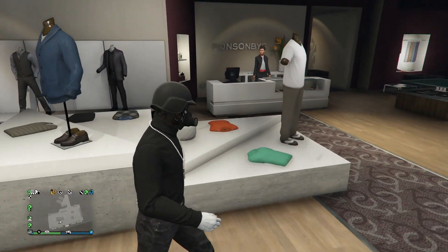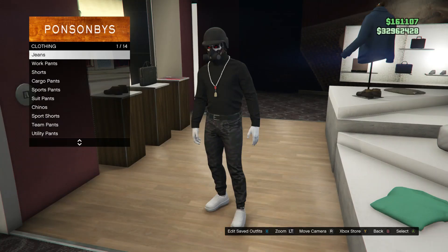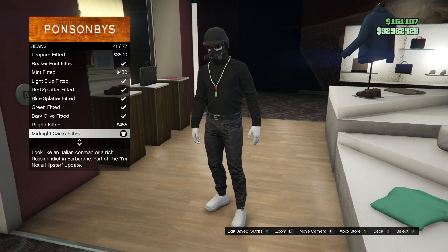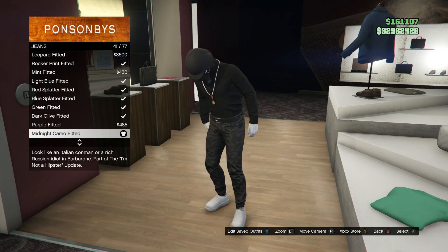After you have that top, back out and head over to your pants. Once you get to pants, click on jeans which is on slot 1, and you're going to be buying the midnight camo fitted which is on slot 41.